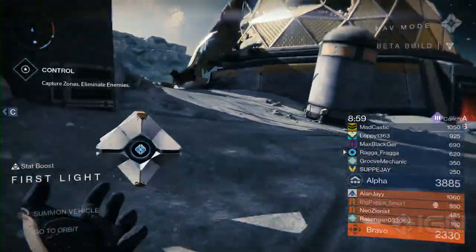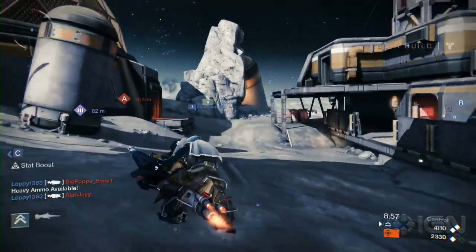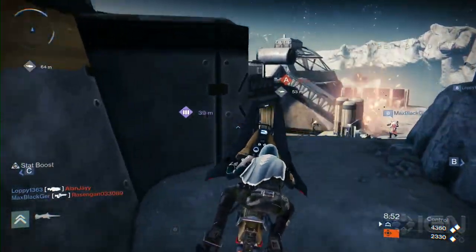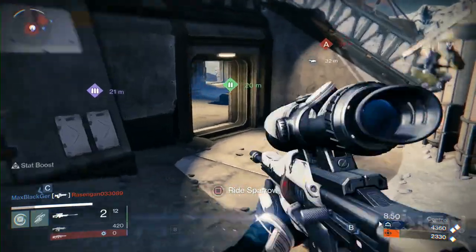Over in the Crucible, you won't start with any special or heavy weapon ammo. Instead, you'll have to find some ammo crates, and two heavy ammo crates will appear every so often during the match. After the announcement, look around for the purple icon and gather it before everyone else.